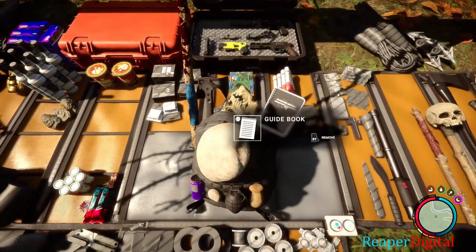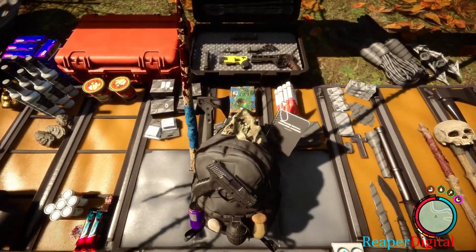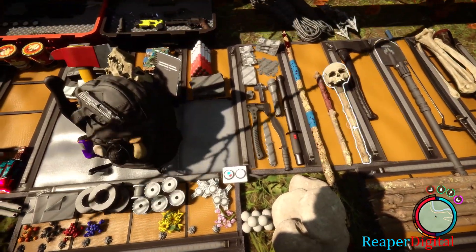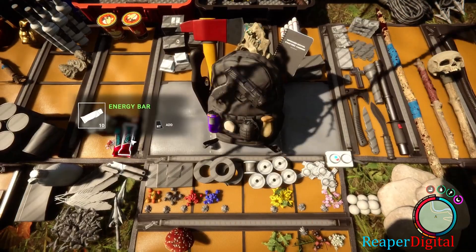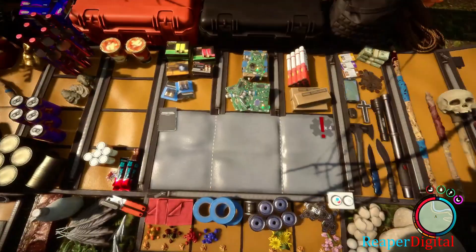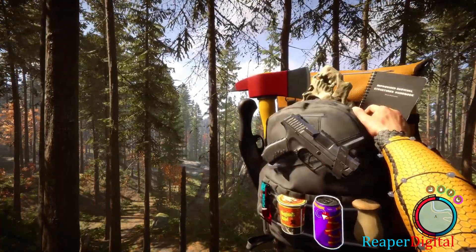Fourth tip is you can combine your backpack with other items in your inventory to quickly access them without having to go to your inventory every time. Once you combine the items you want to your backpack, to pull out your backpack quicker just hold the inventory button instead of pressing it to access them faster.